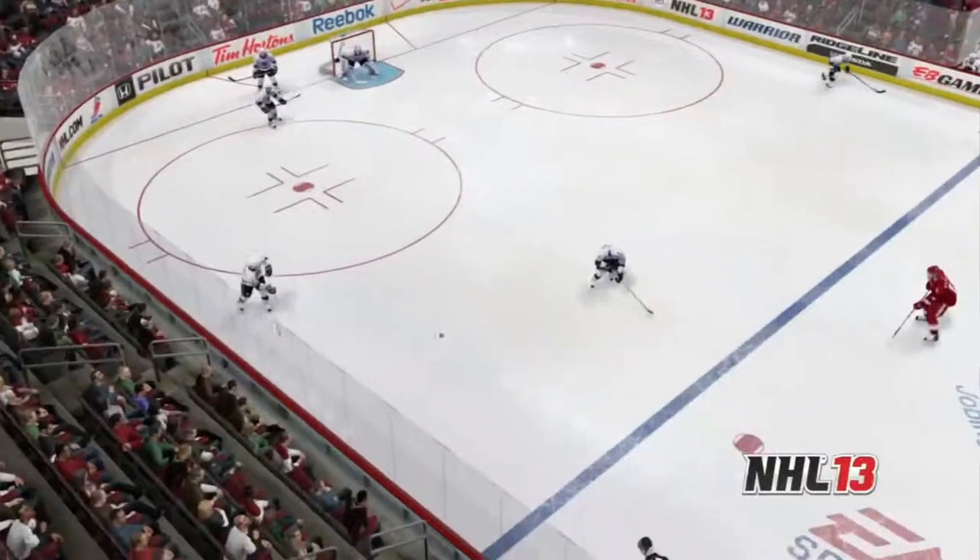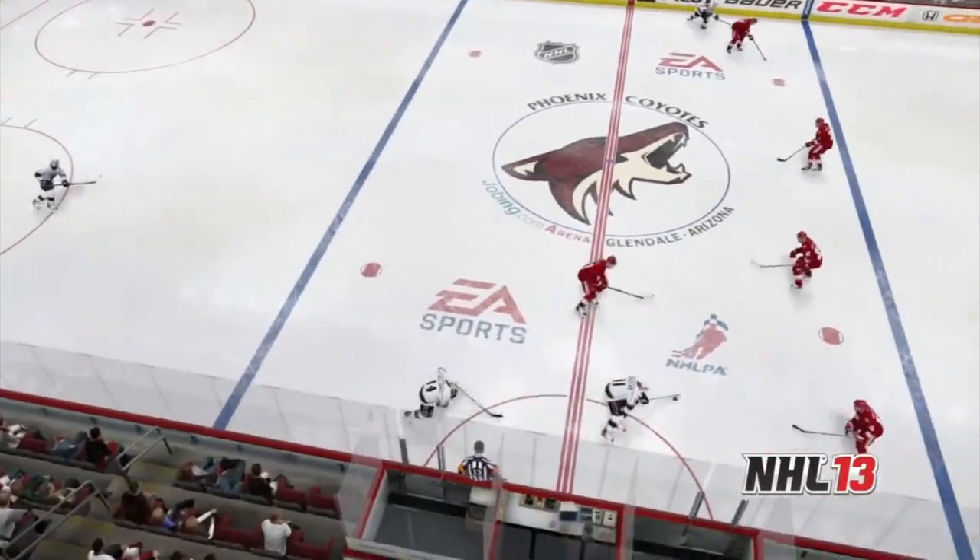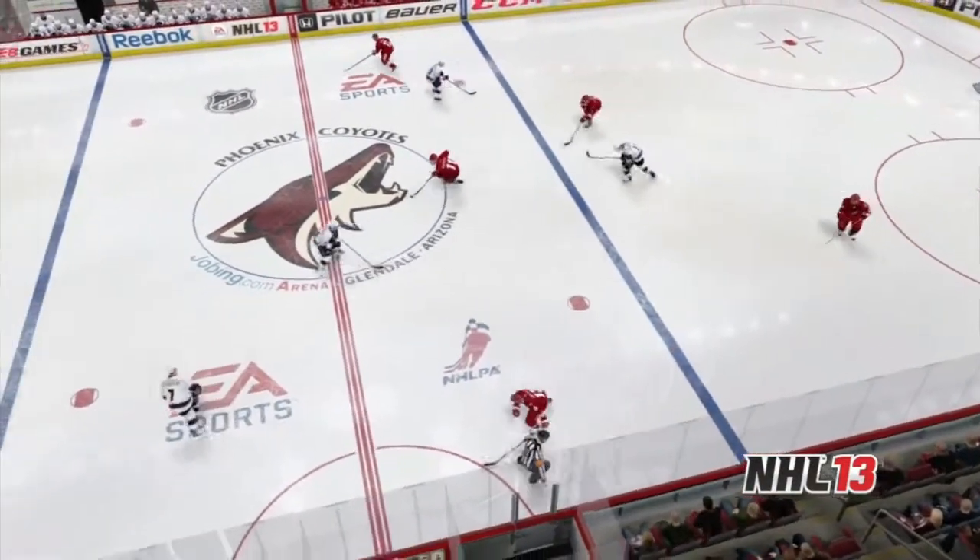We see in this example that Kopitar is forced to the boards by the Coyotes' defense and his passing options are limited. This creates a turnover at the blue line.